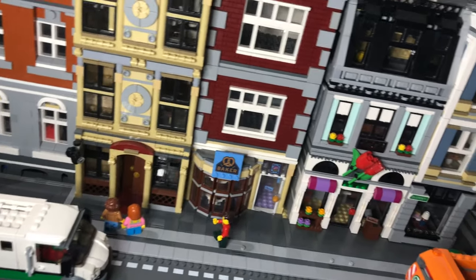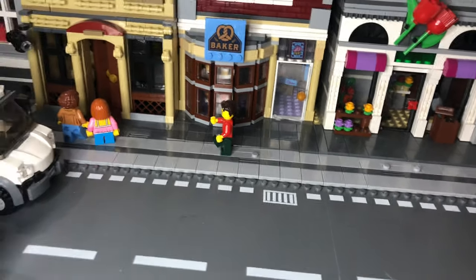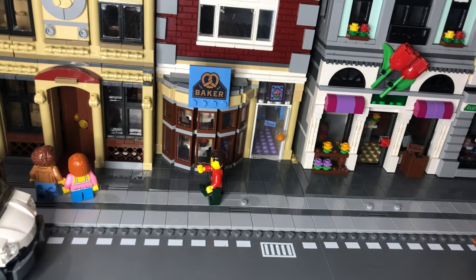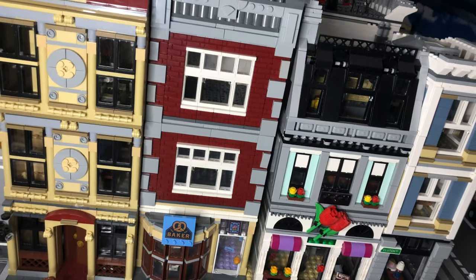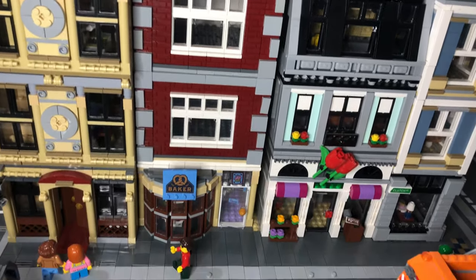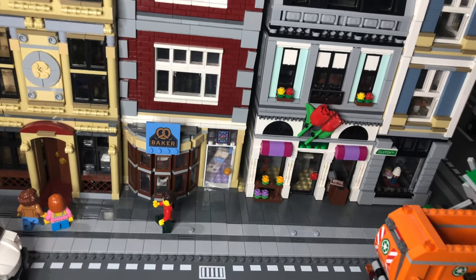I've squeezed this in here — here is the bakery. The shop is all detailed on the inside using stickers from the extra sticker pack. The first and second floor have no details on the inside — it's just a small building I wanted to use to fill in the space.